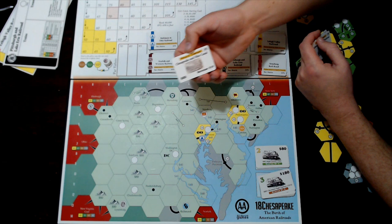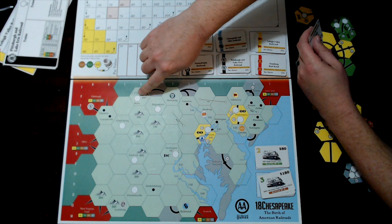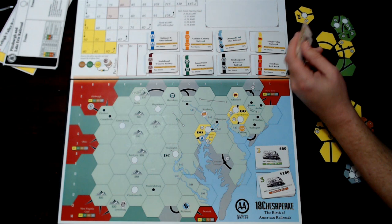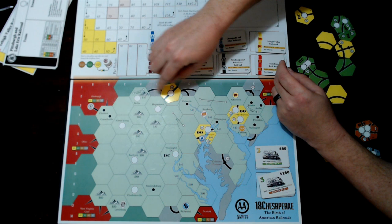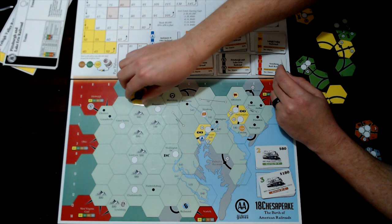The Chesapeake and Ohio Canal blocks its hex, but the owning company can, as their entire action, place a station marker into Berlin and also build a city onto that hex at the same time. However, there is an $80 mountain cost that you'll have to pay. So you can teleport in there without being connected, but it costs you $80.